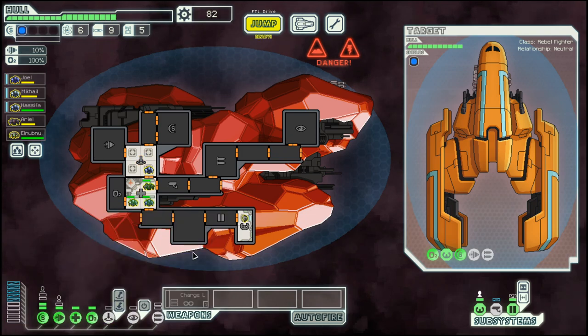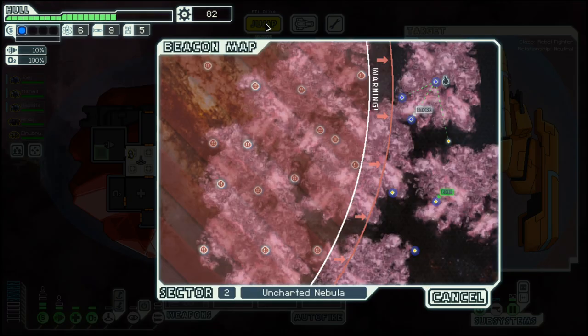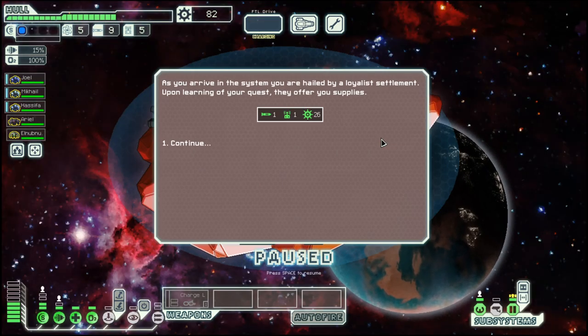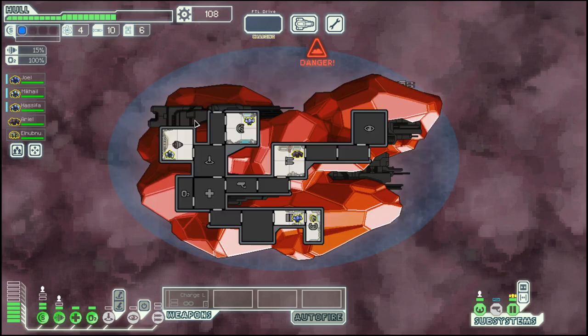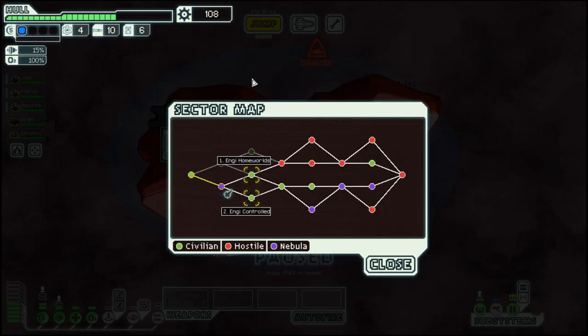Heal them up. And then we are on our way towards the exit, where we find more scrap on the way, and then the exit is free. So end of episode 2, and next time we will see what happens in one of those NG sectors. Until then, goodbye!